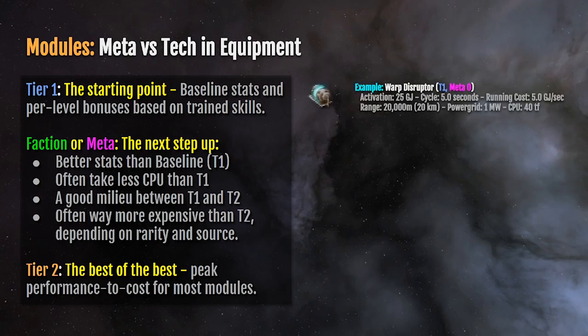Let's look at the example of the basic tier one warp disruptor. It has an activation cost of 25 gigajoules. Its cycle is five seconds, and its running cost from your capacitor is five gigajoules per second — 25 gigajoules to keep running. The range is 20 kilometers. It uses one megawatt of power grid and 40 teraflops of CPU.